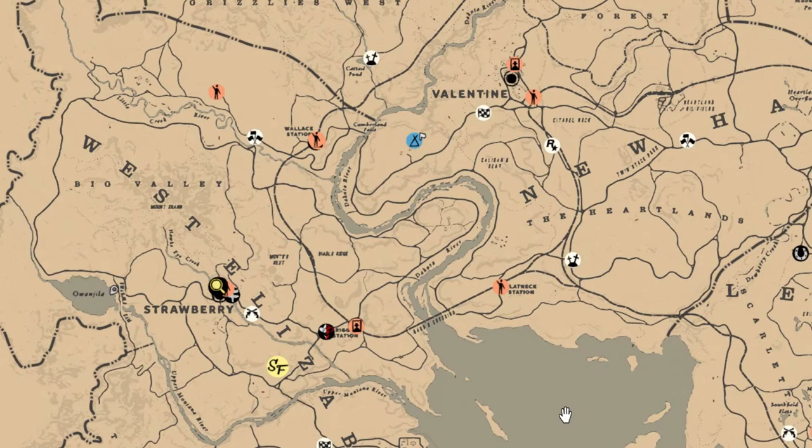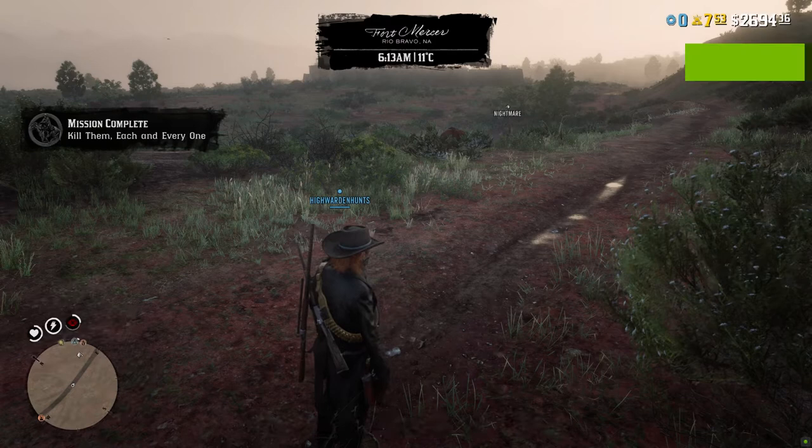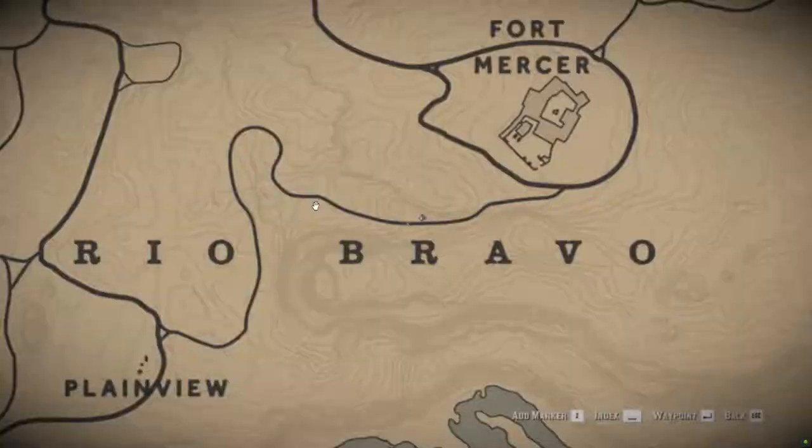The next requirement is for you to complete all Samson Finch missions, which are highlighted as SF yellow icons on the map. There are a couple of these missions — they're similar to prep missions — and sometimes they just don't show up on the map.